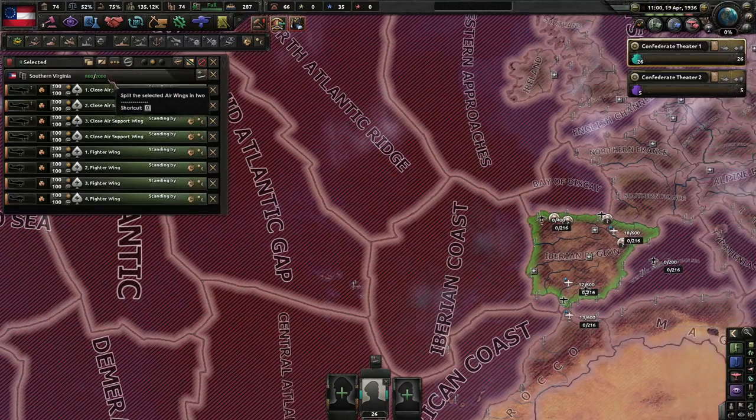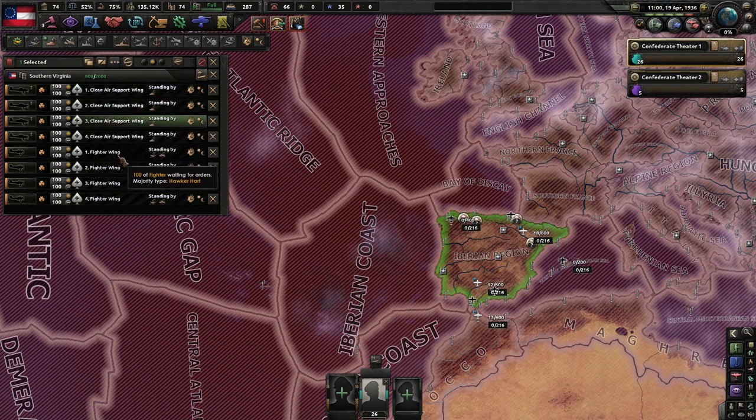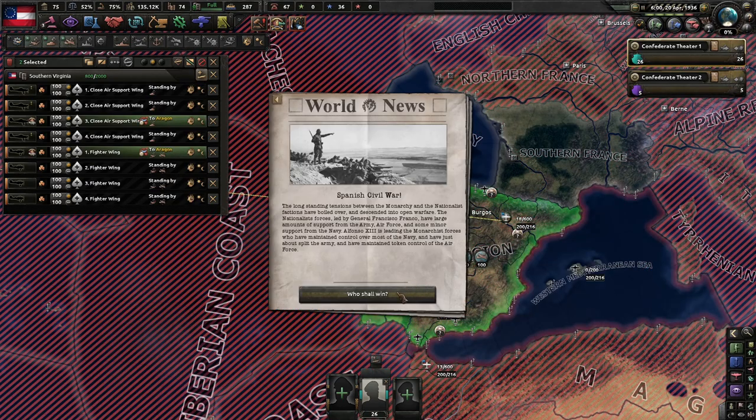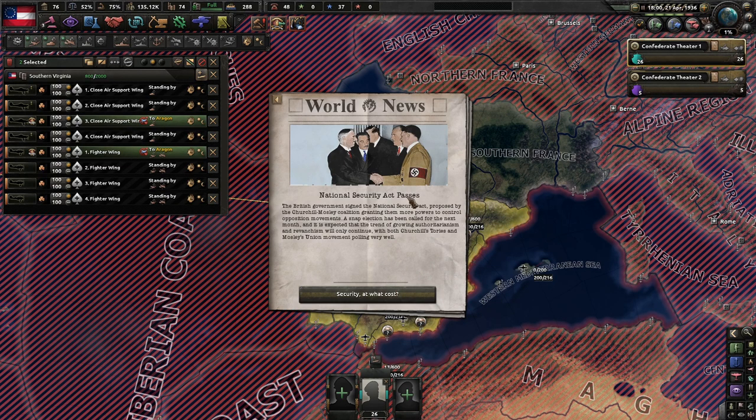We sent them on over and we basically won the war. Spanish Civil War — who shall win? I've got a good feeling. National Security Act passes. We can arrest Cuban socialists and communist supporters, which we will do quite a bit in this campaign.